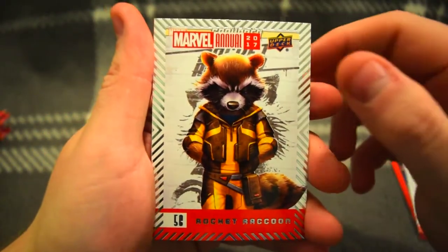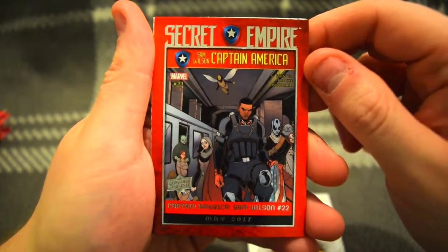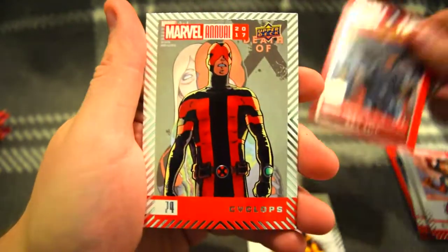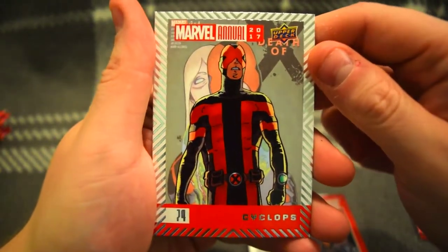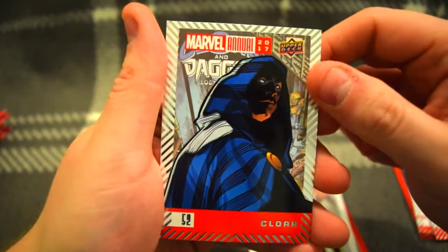Rocket. Cover art - it looks like Captain America Sam Wilson number 22. Cyclops - he's got a new red outfit. And Cloak. Very nice.